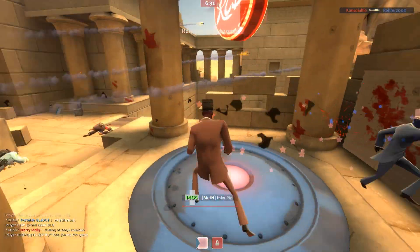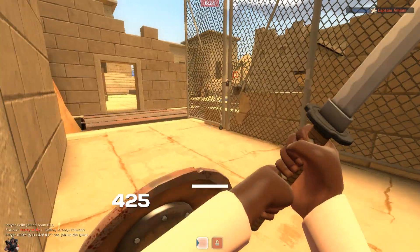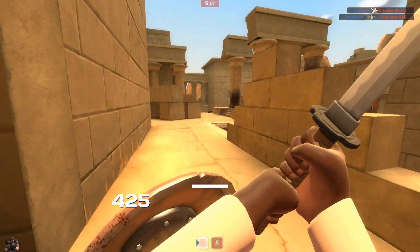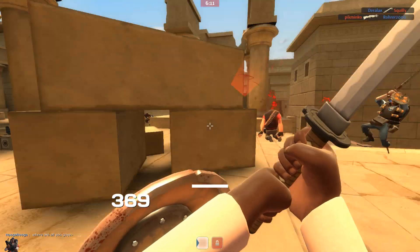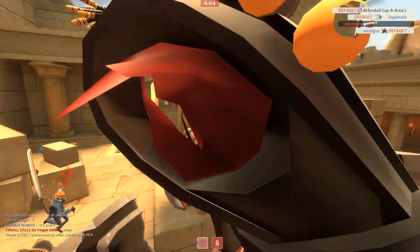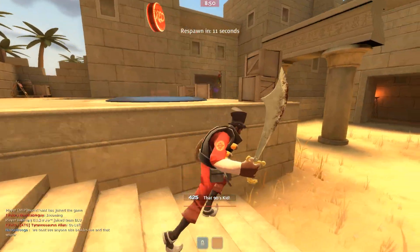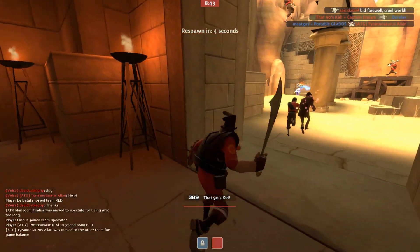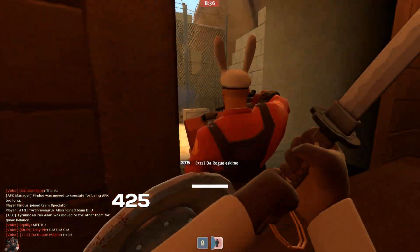We've got Kunai spies trying so hard to stab each other, then one just randomly gets the backstab. He's the winner because he mashed left-click at the right time. I don't think there's anything I could possibly do to kill the spies — I could put out damage, but they just have so much health. I'm pretty sure the only thing that can kill a Kunai spy who has their health up like that is another spy. You need something that can kill them in one shot, and I think backstab is the only thing that can really do that.